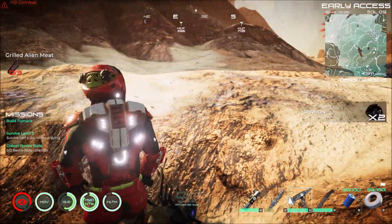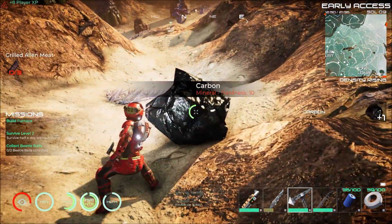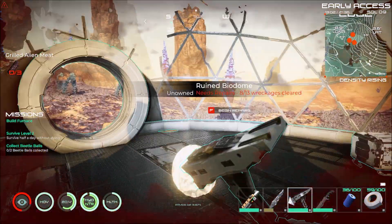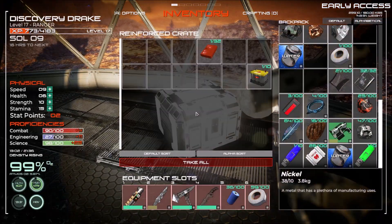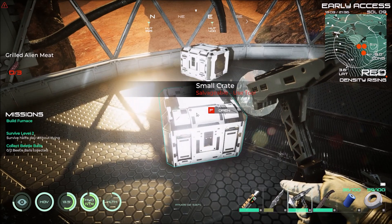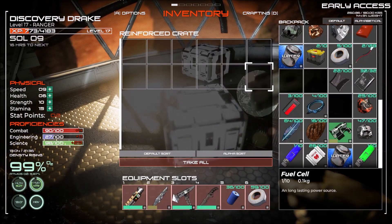Bug! Scared the crap out of me. Anytime you get a chance to come back to areas you've already been in, check to see what you can take. Another fuel cell — that's nice.